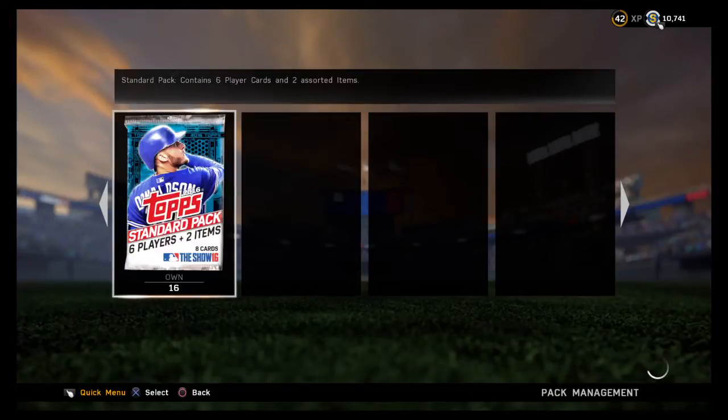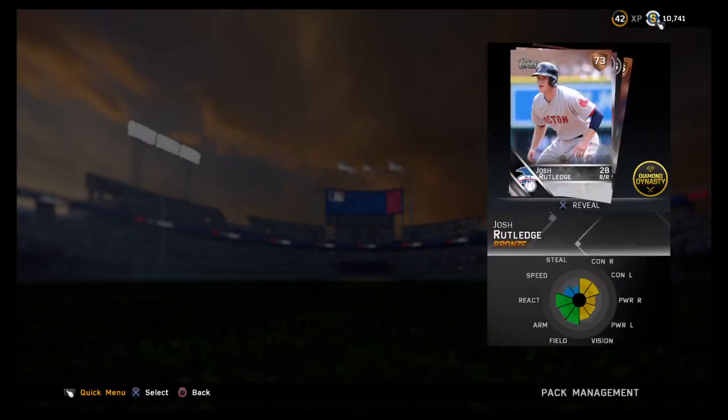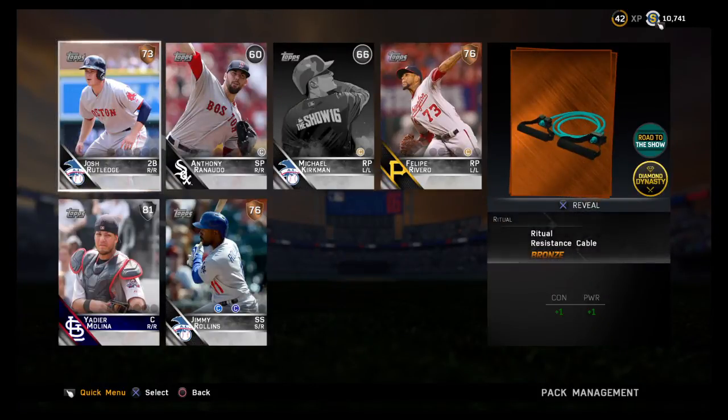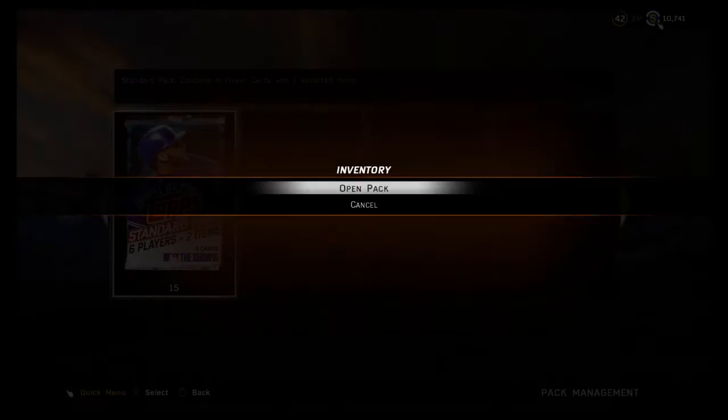Oh, Josh Butledge again — Charlotte, you did it, you're a hero! We actually do have some things here though. A Felipe Rivero, Jimmy Rollins, and Yadier Molina in a pack-and-play 20-pack league — this might not have been a bad pack y'all. Charlotte, you're a genius after all. Felipe Rivero I think is a certainty — I can't really envision a scenario where he's not in.